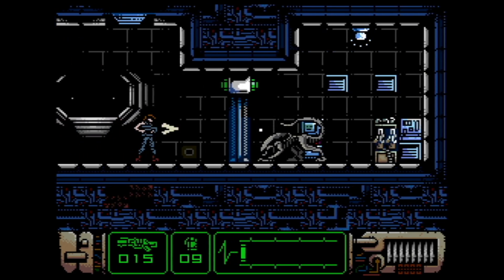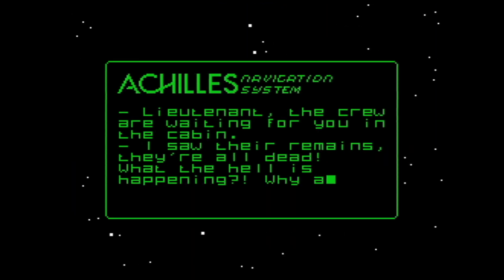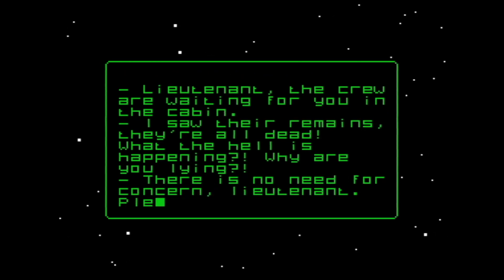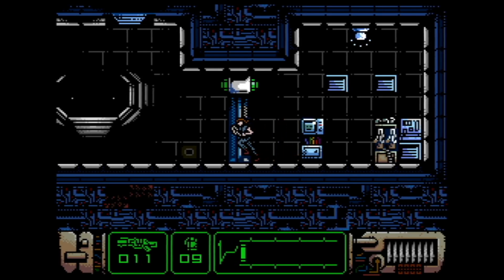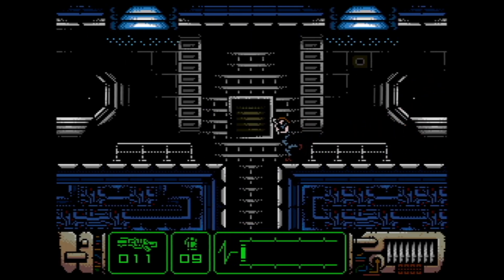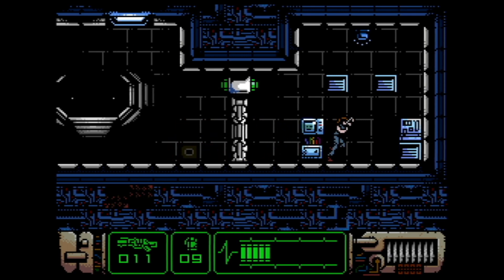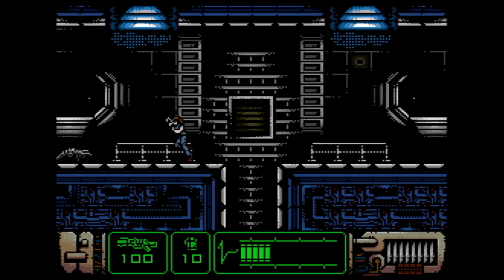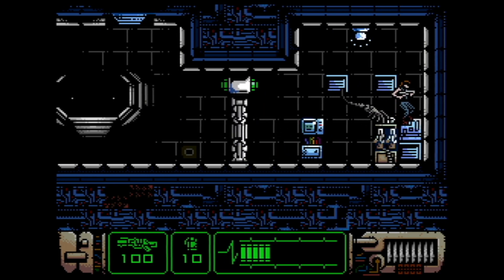But yeah, this is just to give you a feel of Aliens Neoplasma. They're waiting in the cabin. It's time to deal with all this, and that's really what it's all about — you've got to stop this crazy AI from bringing these aliens back to Earth. I don't want to spoil it too much for you, and hopefully you'll do far better than I do. Cheers, see you now.